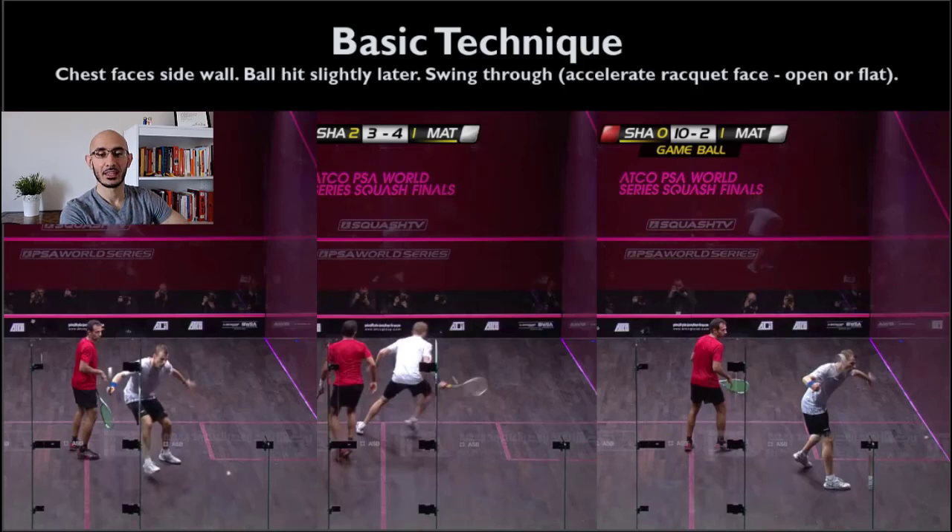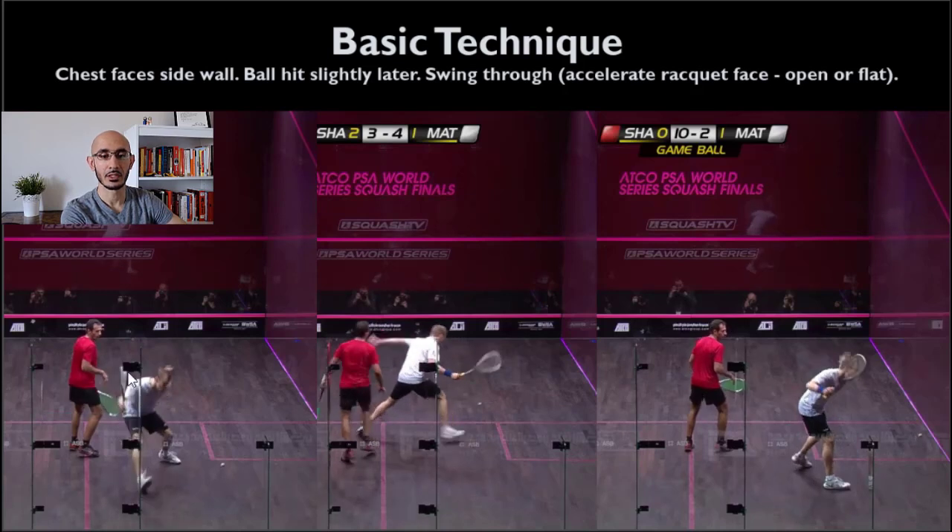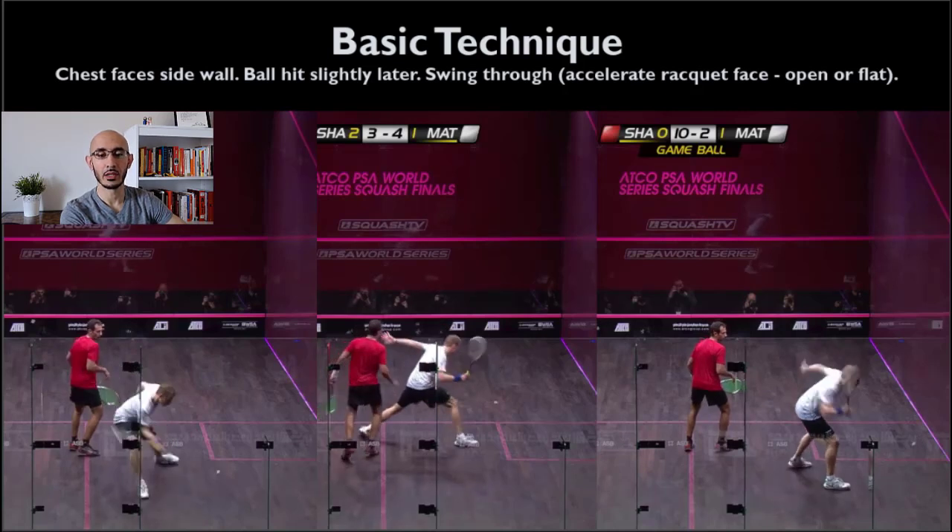I'm going to go through this fast because this video is already super long. Looking at the three clips, what you're going to see in all of them is the chest — we're watching Nick Matthew in white — his chest is facing the sidewall the entire time. The racket is prepped in each example. Even in the faster clip on the left, his racket is nice and high. In the other two he's also quite well prepped.